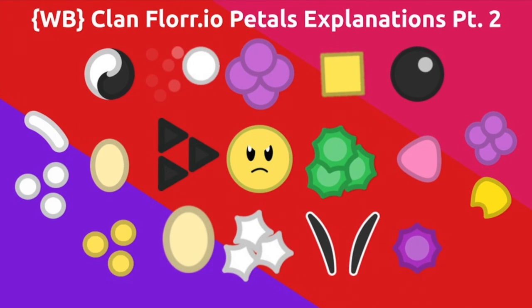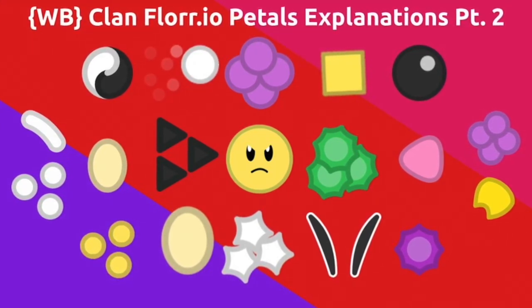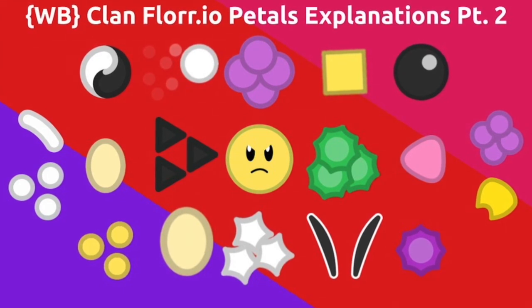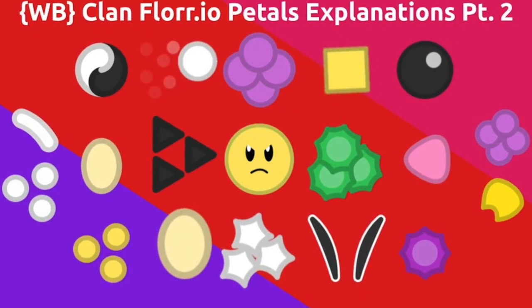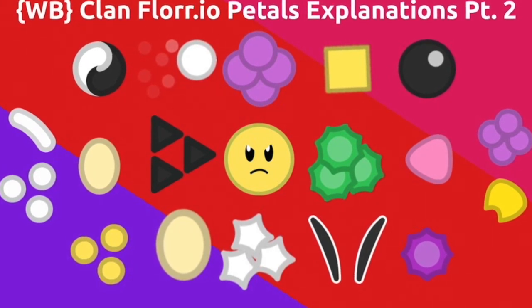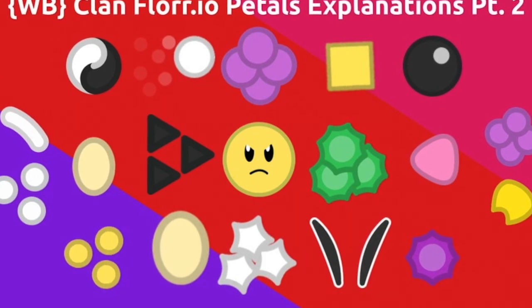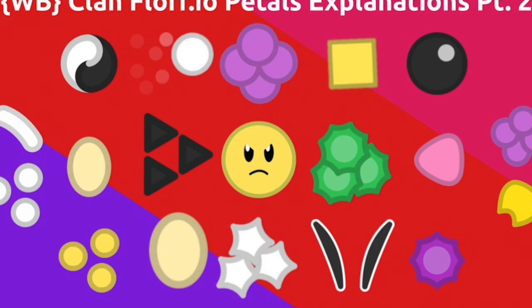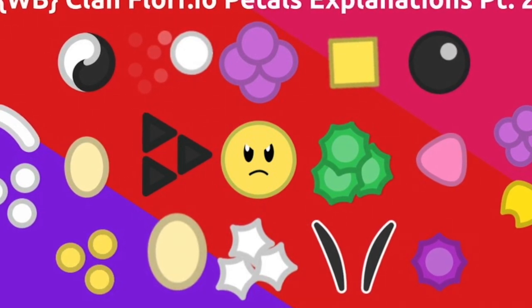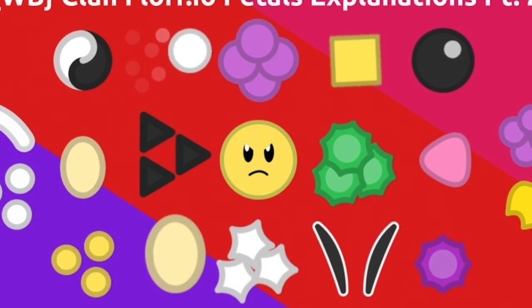And that is it for all of the Floor.io Petal Explanations. We have explained all 38 petals. If you haven't seen part 1 of this series, go check it out. A big thanks to Admiral Thon's stat sheet, as most of the information comes from his sheet — a link is in the description. Thank you for watching. Please like and subscribe to keep the game Floor.io alive. This has been WBQWERTY23, WBBD, and WBPancake, signing out.